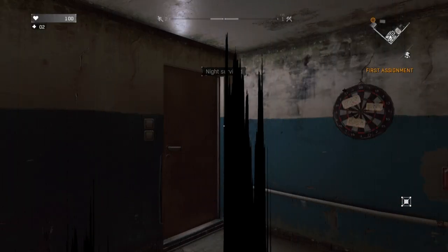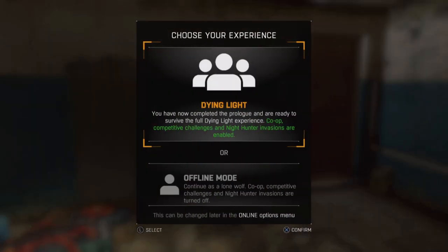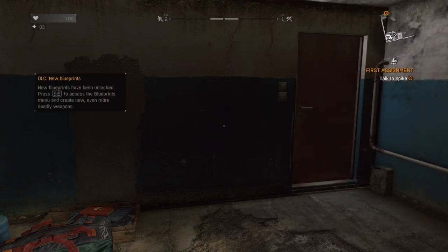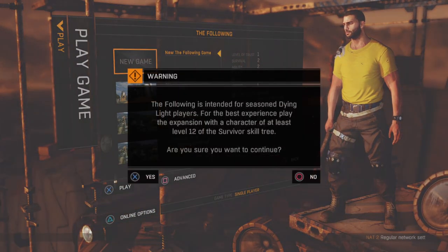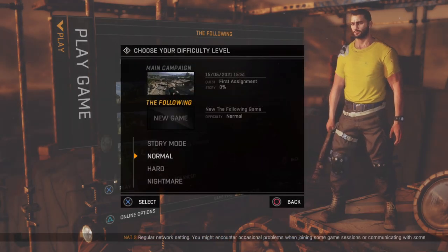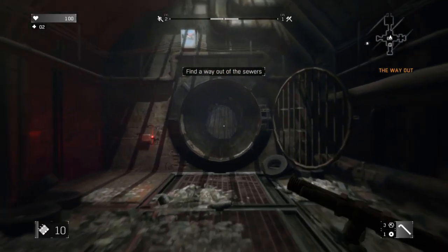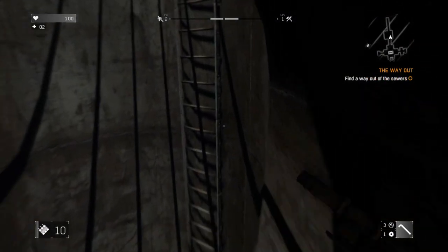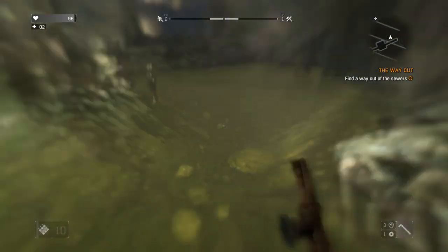This basically means that you're going to have to set all of Spike's traps and sleep through the night, and then the next day you'll start getting messages to say that the online features and all of your DLC is now unlocked. When you hit new game there'll be a warning that this game is intended for seasoned players, and that you should only play with a character of at least level 12 survivor rank. Of course it is advisable to complete the main campaign first, but for the purposes of this video, having already completed the game myself, I just went ahead and started without any of these things using this 0% story campaign.